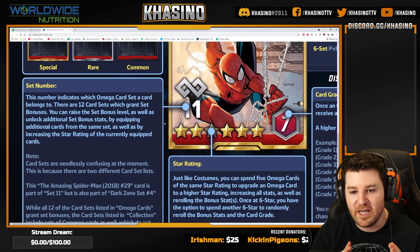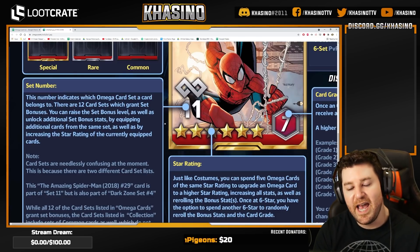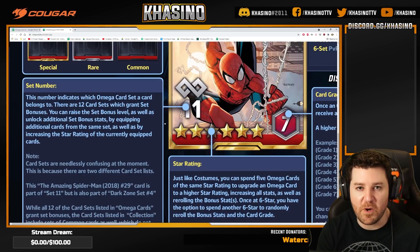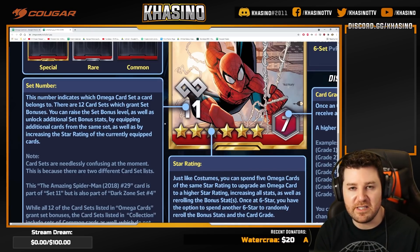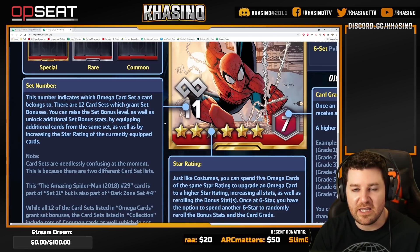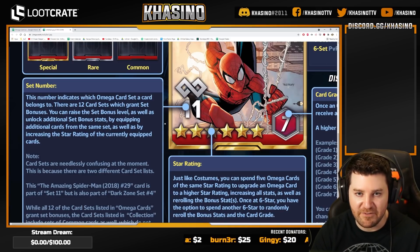Any set 11 is going to give the same set 11 bonuses. The more cards you collect as part of that set, the more bonuses you unlock at the two, four, and six card breakpoints. You can increase the level of that set bonus up to level six by powering up the cards — stronger cards mean a higher set bonus level.